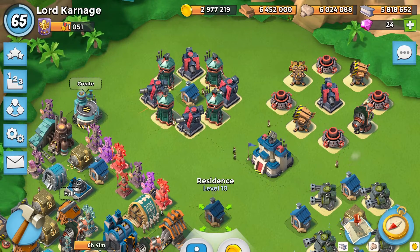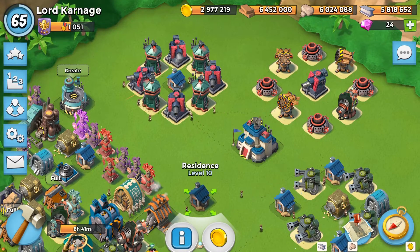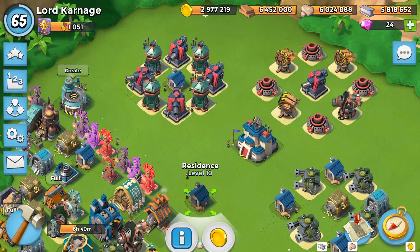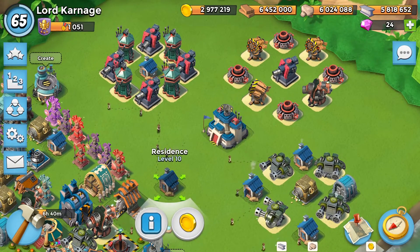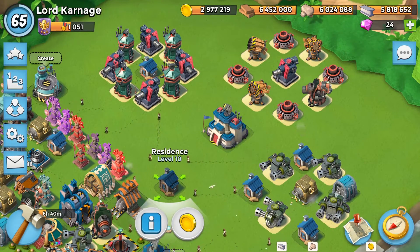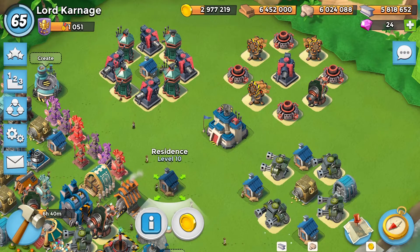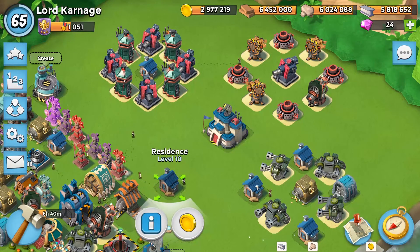So what that essentially means is you can't get as much out of a shock bomb going from one corner to another as what you can going from left to right. What I've set up here — and you can see three big clusters of buildings — is a test so you guys can see exactly how much you can get out of a shock bomb, both left to right, up and down, and corner to corner.